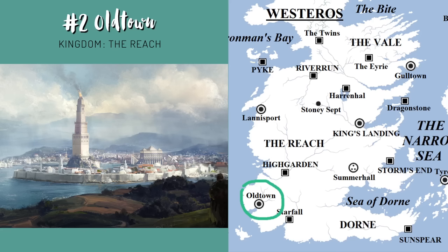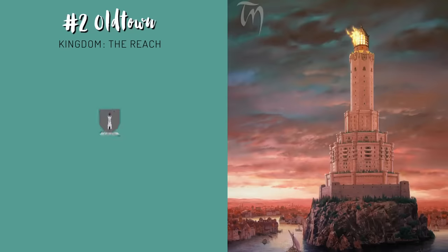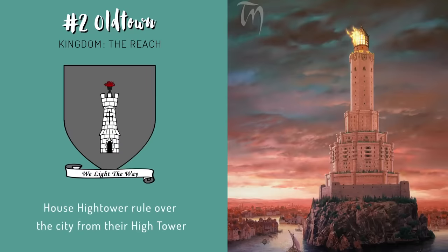Oldtown is one of the few locations in the world where a mysterious ancient oily material called Blackstone can be found. House Hightower, who rules over the city and has since the Dawn Age, made their home within a large block of Blackstone and made it their fortress. There are many small islands within Oldtown because of the Honeywine River. The Blackstone Fortress is on one of these small islands called Battle Isle. The Hightowers built walls on the Blackstone and a tower on top of it. After making towers out of wood didn't work, Ulthor of the Hightower hired Bran the Builder to make one out of stone, and it continues to stand tall to this day.